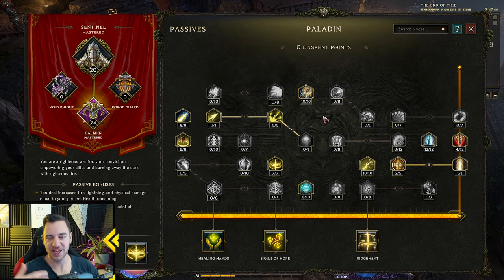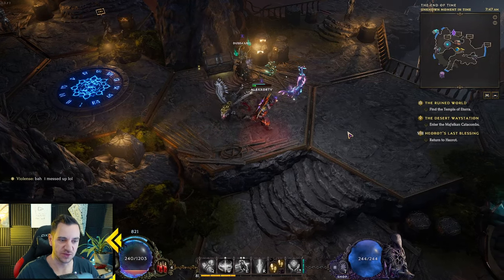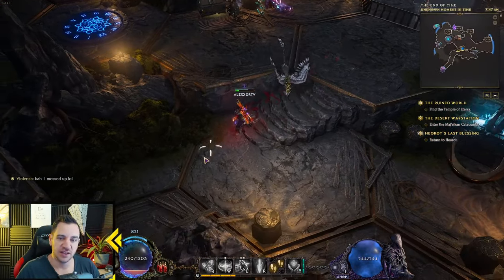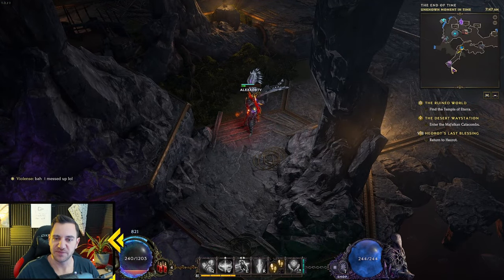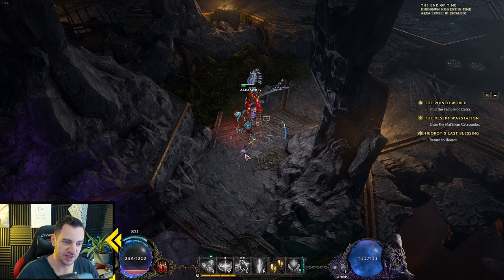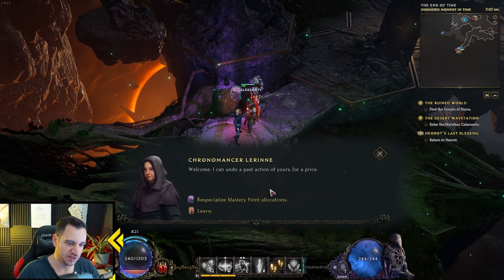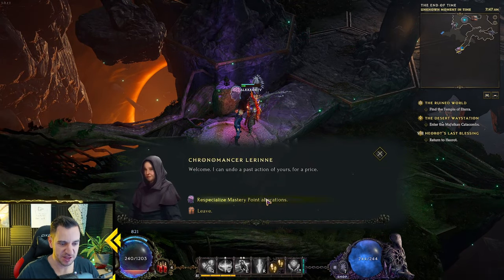One thing you can change is where you've put your passive points, because you can respec them later in the game — the only cost is gold. In each big town there's usually a guy with a brain icon. Look for that icon on the map. In the End of Time, the Chronomental Arena is where you can re-specialize mastery point allocations.